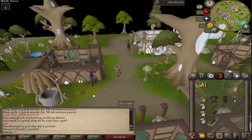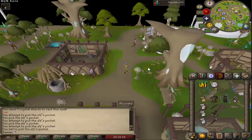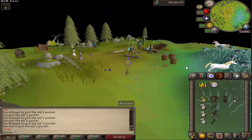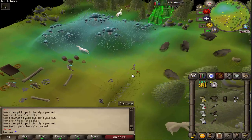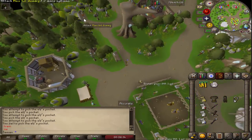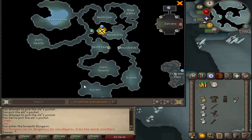Pickpocketing requires 85 Thieving and is easily the best way to get Crystal Shards — just pickpocket the Elves at home. As for how many per hour, it's probably worth checking out in a video at some point, but it is definitely the best and fastest way to get them. Killing any monster at the training area also has a chance of giving you shards; it doesn't matter what monster or their combat level, so killing rabbits would be the same as bears. The Isleworth dungeon is probably one of the better ways to get them outside of the thieving method — monsters in there have much better rates compared to the training area.